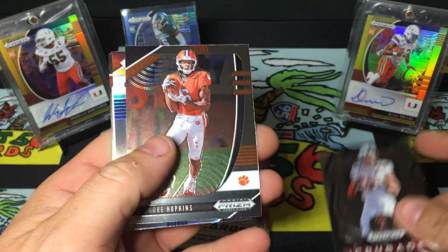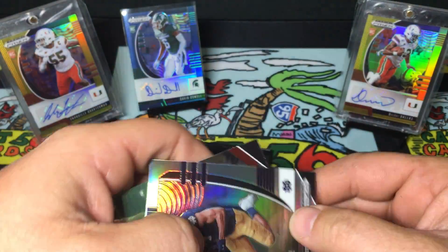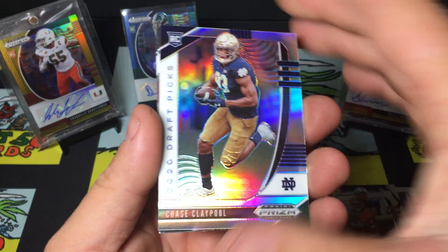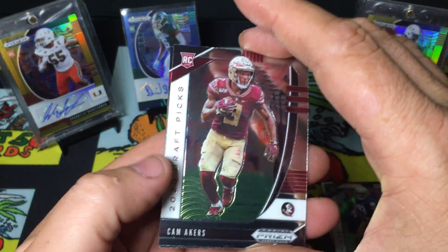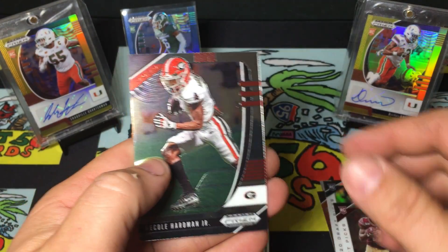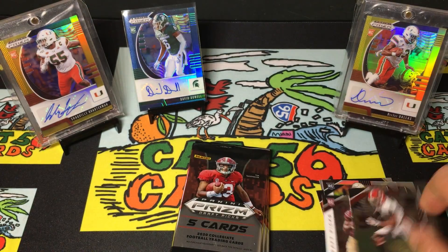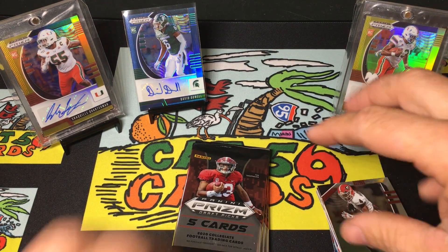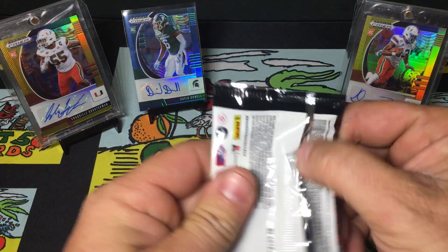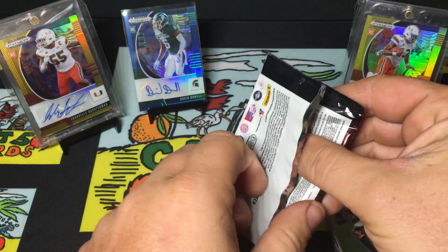Another Mahomes Crusade, DeAndre Hopkins, Chase Claypool, Cam Akers - should have been a Hurricane but chose FSU, huge mistake - another Mecole Hardman Jr. Good old Cam Akers, lost to the Hurricanes three times in a row.